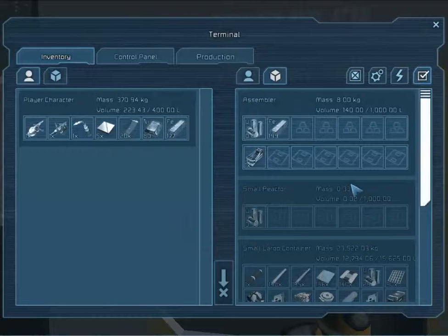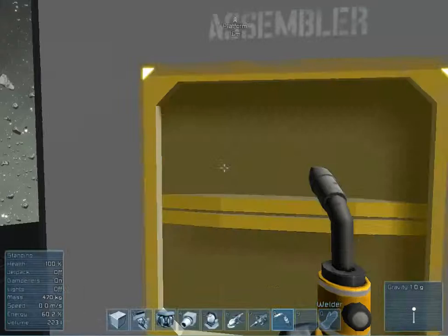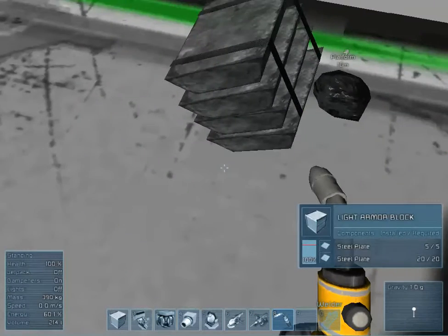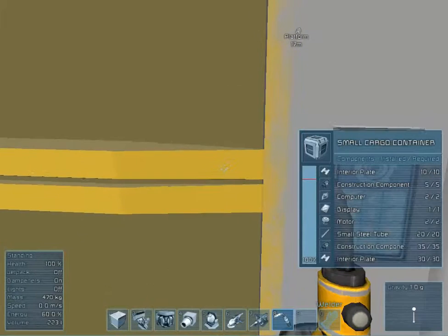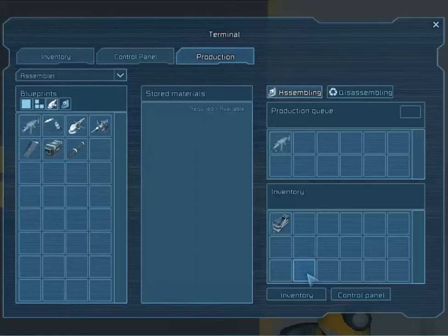These two things — nickel ingots and iron ingots — you need to create a gun, which apparently I don't have. So let's look at creating one. We need some more nickel ingots, and apparently I have zero, which doesn't make any sense because I have some right here. You need to be connected to a terminal to do all this stuff. So you can see there are some glitches I need to work out, but nothing major.